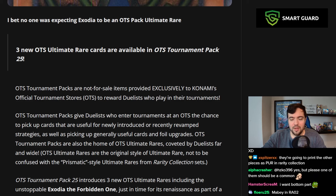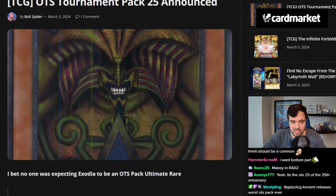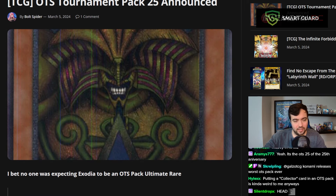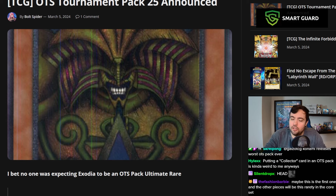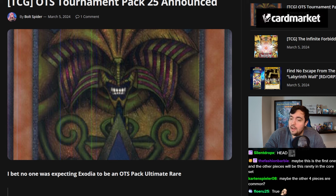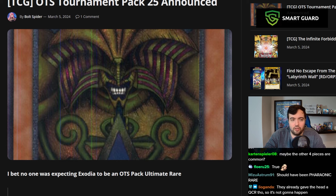Maybe in Rarity Collection 2? But look — if they put the Exodia pieces in Rarity Collection 2, what do we need this for? This Ultimate Rare is going to look different than a Rarity Collection Ultimate Rare, so that doesn't make any sense. I would have preferred they just throw all the Exodia pieces into Rarity Collection 2 — then you can collect them in whichever rarity is your favorite. You prefer ulti, get the ulti; you prefer Collector's, get the Collector's; you prefer Quarter Century, get the Quarter Century. That would have been cool.